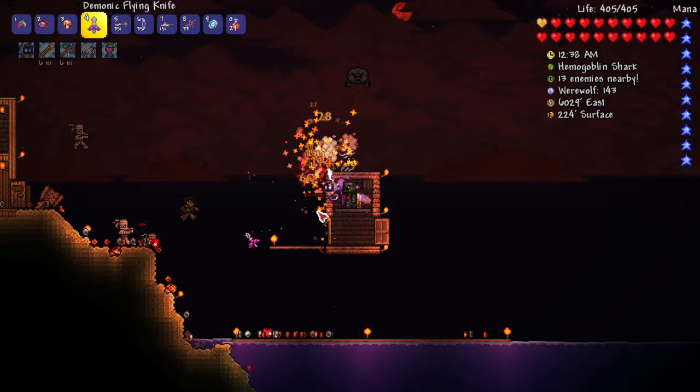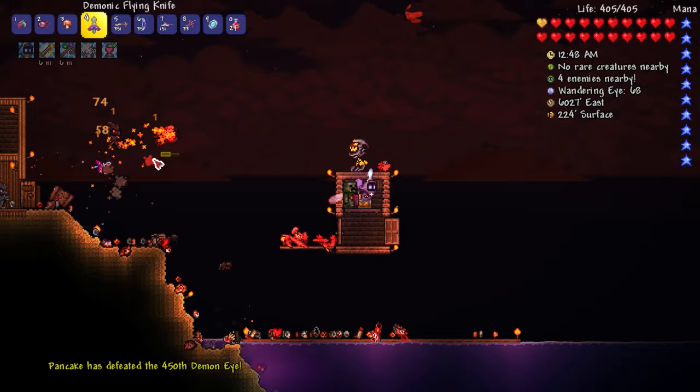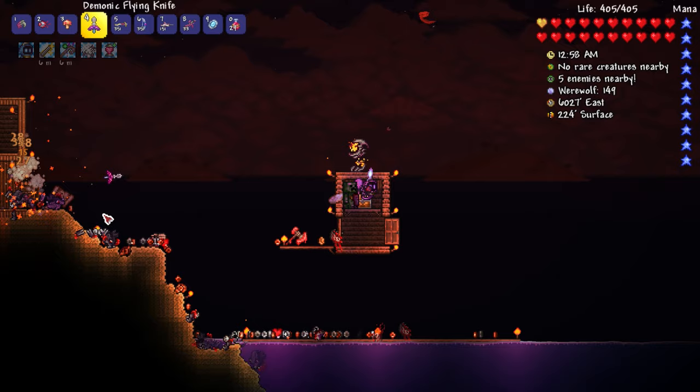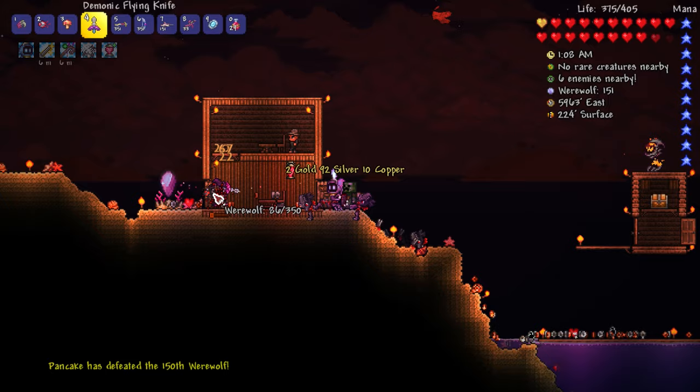Holy heck, this is such a cheesy strategy! But how's it feel for the tables to turn - this guy killed me a billion times that first time and now we're killing him no problemo! Boom, there you go - he's dead. Let's kill those cloud guys up there too. We got a demon eye banner! This flying knife is crazy - it's like a yo-yo but I have a little less control over it and it's not on a string. Hey there's a pirate map over there - that'd be a pirate battle which would be pretty fun.